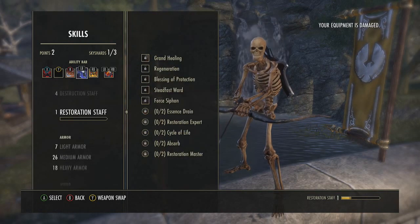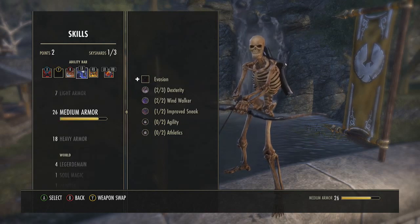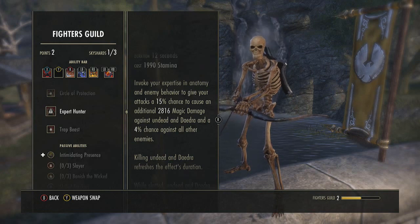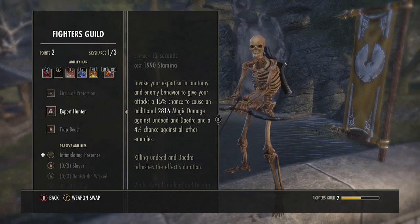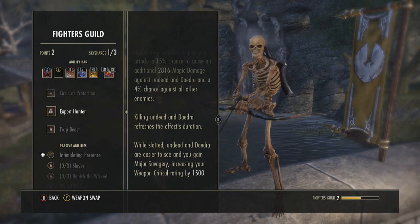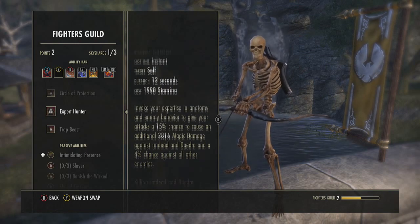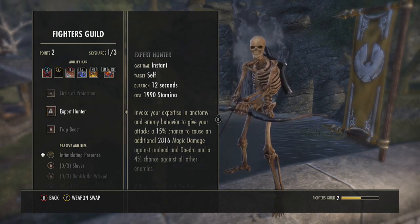For the fourth ability, I'm currently running a vampire ability as a placeholder. What you'll actually want is Expert Hunter from the Fighter's Guild. It gives you a 4% chance to proc a big hit. When morphed and used while invisible, it does an insane amount of damage — it's a 12-second buff to your bow. I don't remember the exact morph name, sorry about that.